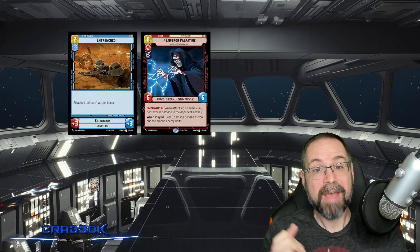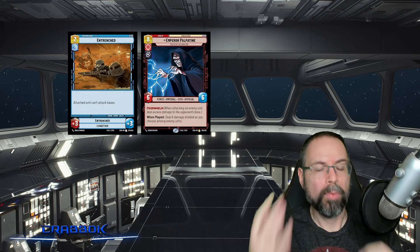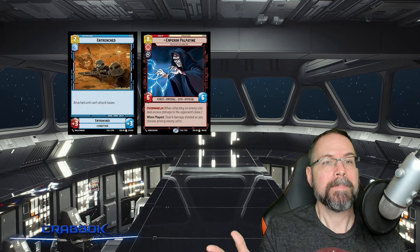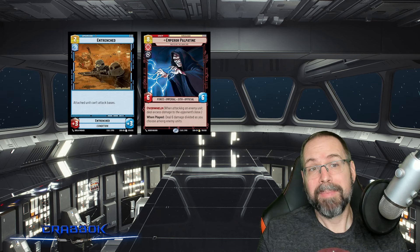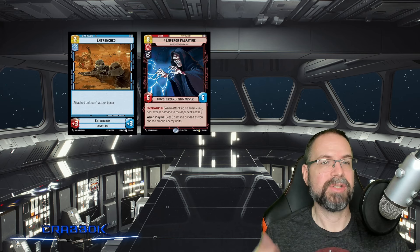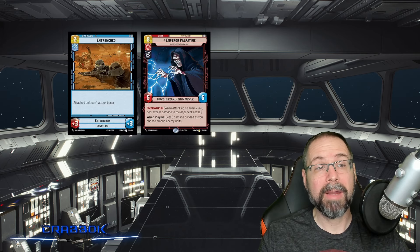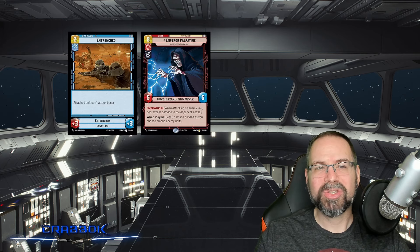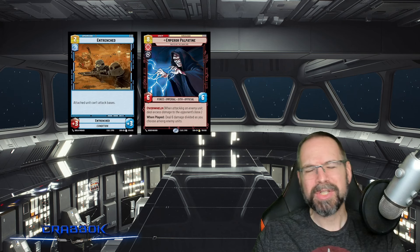Since Entrenched doesn't have restrictions like some upgrades that say it can only be played on a vehicle, you could also put it on your opponent's space unit if you only want to focus on the ground. If they can't attack bases and there's nobody for them to attack, they kind of can't attack at all. It's versatile — I can use it to power up a character with Overwhelm, power up a Sentinel, or lock down an opponent if I have no defenders in that arena. I really like Entrenched in the right deck, especially one designed to focus on one arena and ignore the other.